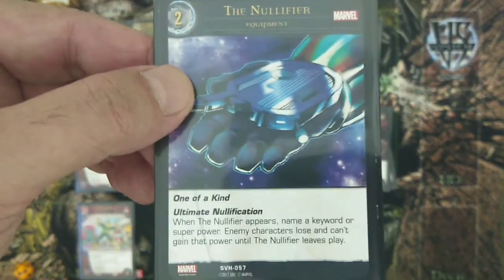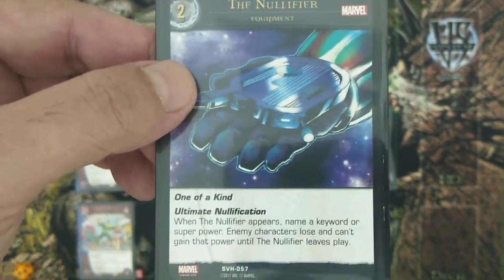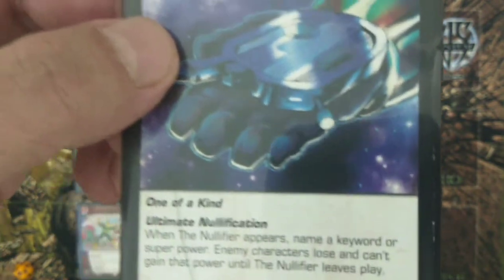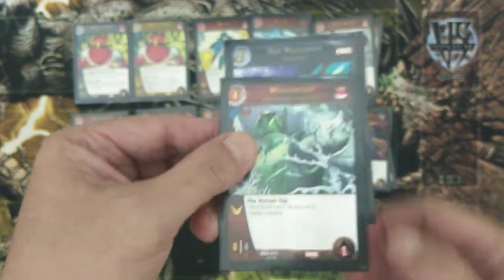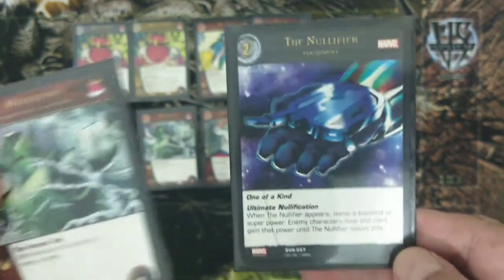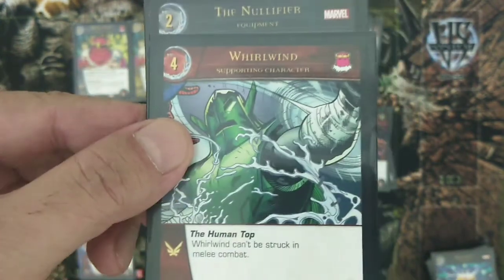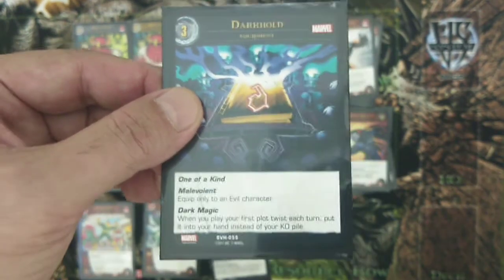For equipment we only have two. First is the Nullifier: if there are any range attackers, you can attach the Nullifier to Whirlwind, remove his range, and enemy characters lose and cannot gain that power until the Nullifier leaves play — technically making Whirlwind invulnerable to range attacks as well. And of course, what is a Masters of Evil main character without the Darkhold to combo with?